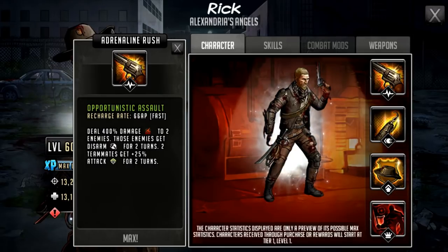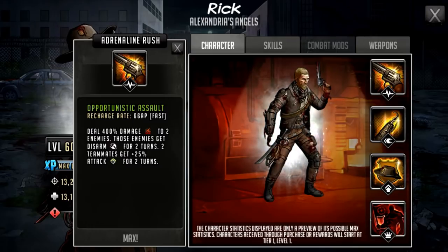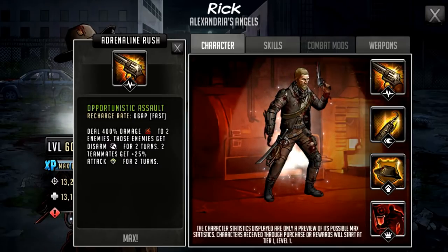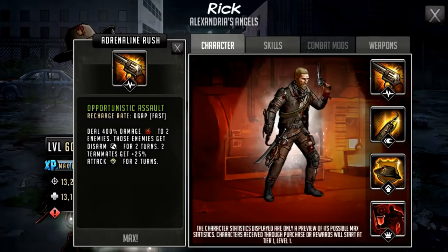His adrenaline rush is called Opportunistic Assault, a 66 AP cost rush. It deals 400% damage to two enemies, those enemies get disarmed for two turns, and two teammates get 25% attack for two turns. The damage is pretty nice, especially to two enemies, and you can massively boost that with mods, weapon stats, and 1535 characters. Because he is a leader he'll be in the center, which generally means he'll get quite a lot of attack stat. The disarm is a nice touch, though it only works if he doesn't destroy the targets. The 25% attack boost to two teammates means you can lead with Rick's rush and follow up with boosted rushes from other characters.